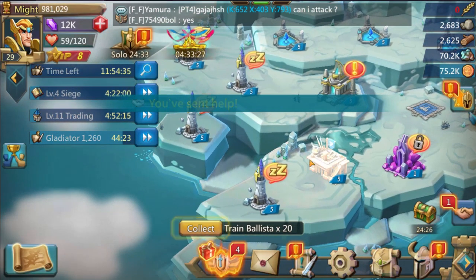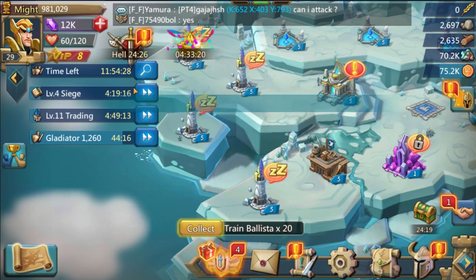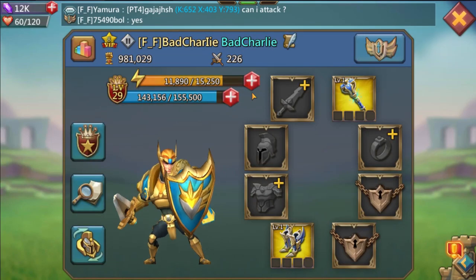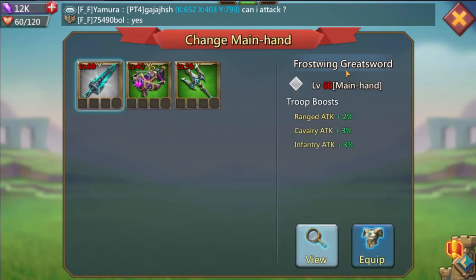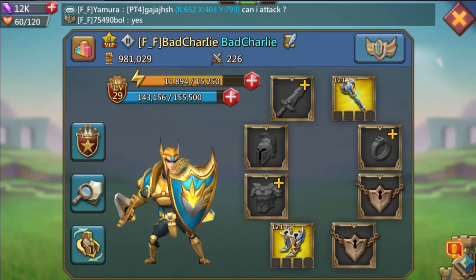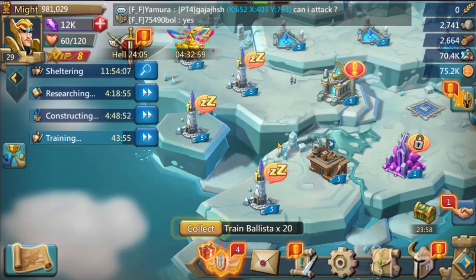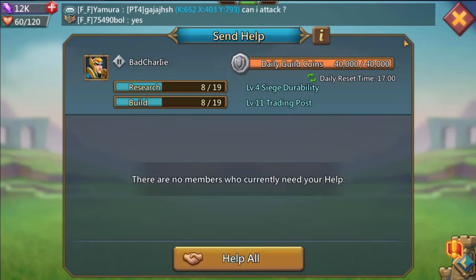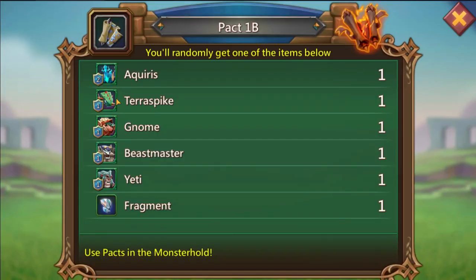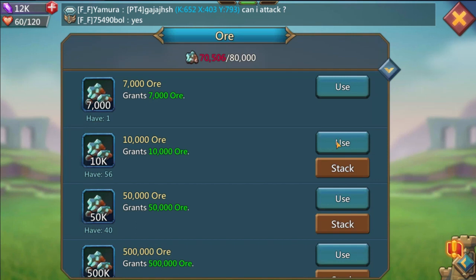You'll see me clicking on buildings and starting research and builds without changing my gear — that's because at level 29 I don't have usable gear. The only gear I can equip are items from the Voyages, since they're level one and they do help. So I'm not randomly choosing anything. Right now I'm focused on Pack 1B because of Aquarius.